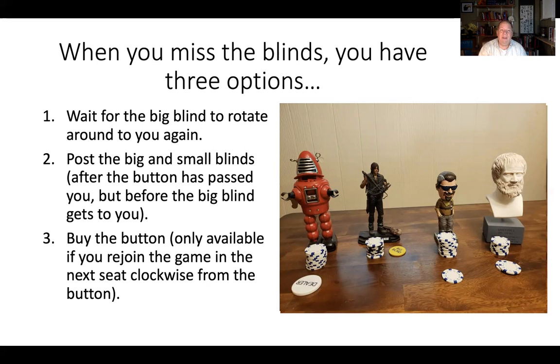If you rejoin a game and sit down one seat clockwise from the button, in most casinos you can buy the button by posting the big blind and the small blind. In that particular situation, the people who would have been the big blind and the small blind will take their blinds back and you are the only one posting blinds in that hand. It's a very specific situation.